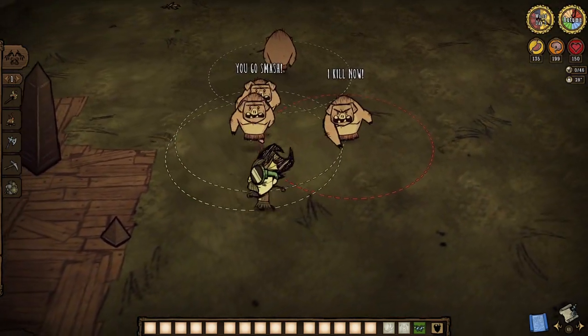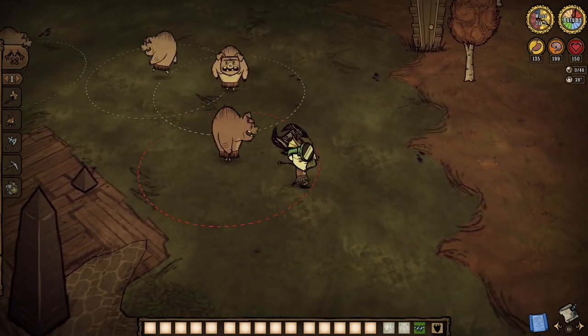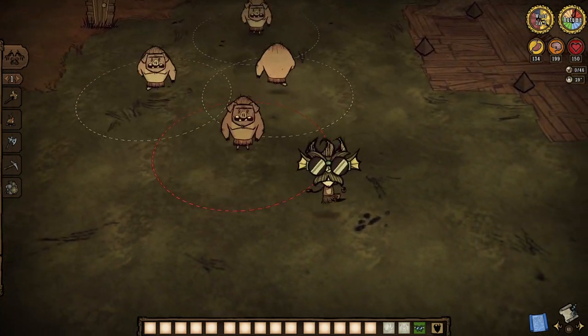Be warned, however — the disguise is much more effective than you might think. Merms might welcome us with open arms, but wear one near pigmen and they will be throwing punches left and right, which is not great.